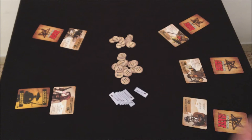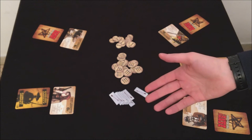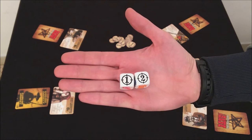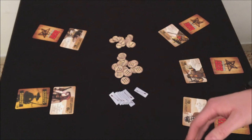I dadi con il simbolo della dinamite non possono essere ritirati, e quando se ne ottengono tre o più il turno termina immediatamente: il giocatore applica gli altri risultati ma perde un punto vita. I dadi con 1 e 2 indicano che è possibile togliere un punto vita a un giocatore a uno o due posti alla destra o sinistra.